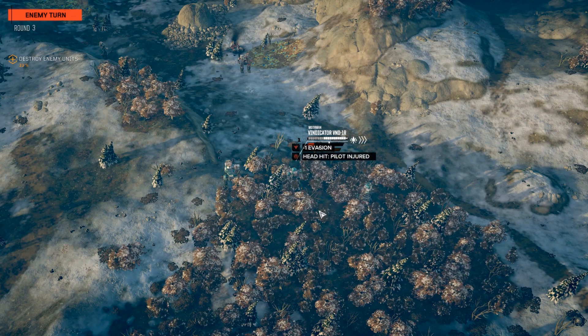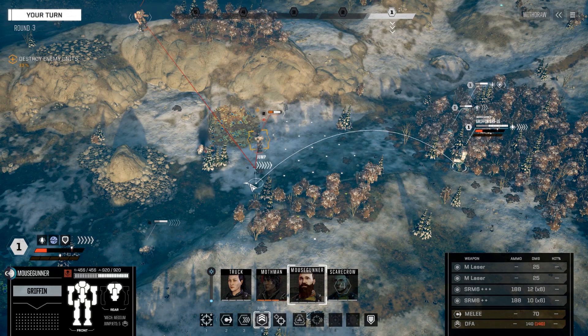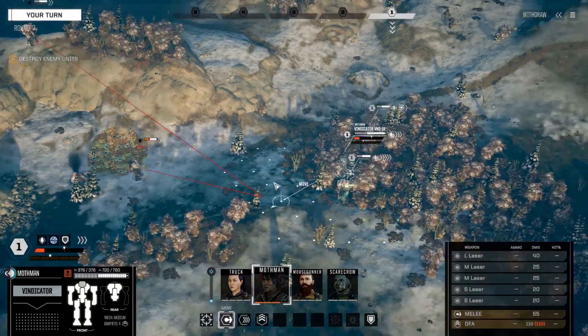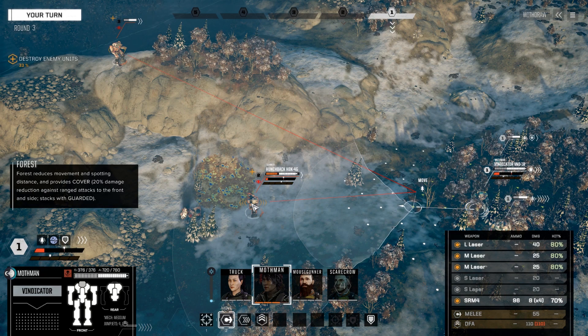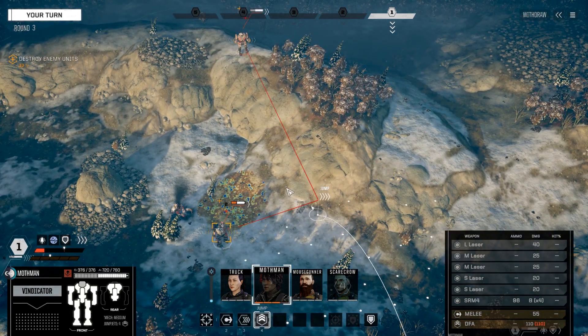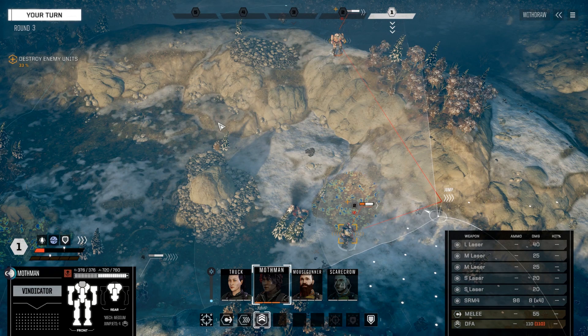I don't think the AC-20 landed. The whole point of why we reserved was maybe I could jump in behind him — nope. I'm trying to figure out what to do here. Going after the Shadowhawk isn't a bad play, though it's kind of hard to hit right now. I will for sure get another rear shot with the Firestarter, which may be enough to get a kill. I think we go after the Shadowhawk, so I'm going to use Mothman mostly to burn through evasion and take their attention away from other things.